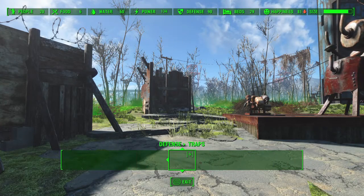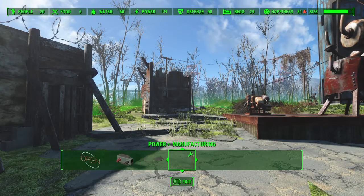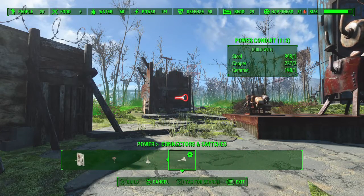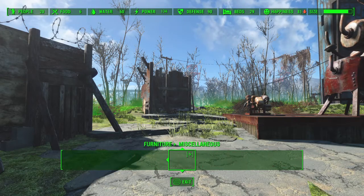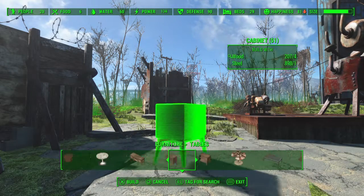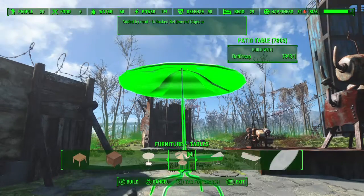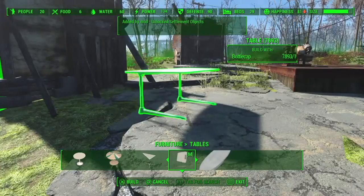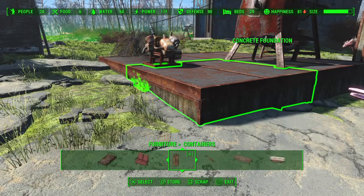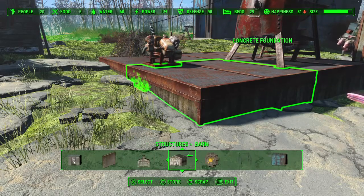Let's check defense — any different turrets available? No new turrets. How about power switches? Doesn't look like it. There's got to be some new furniture. There are so many tables I've got to cycle all the way through — there are some different picnic tables, a desk table, and what looks like a giant conference table from the Institute. Checking the barn section — that doesn't look like it has anything new either.